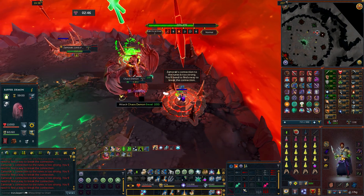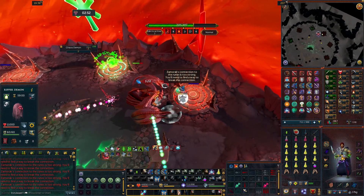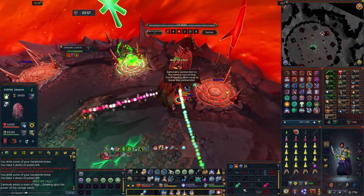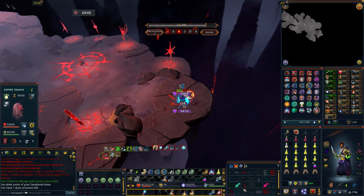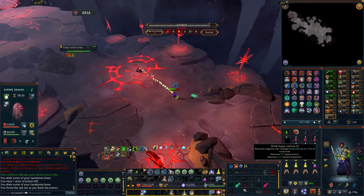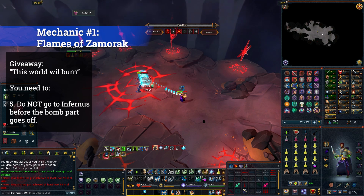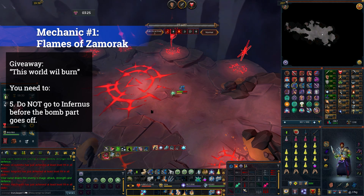Here's what I mean about multiple mechanics hitting at once: the Chaos Demon is low HP so I dealt with him pretty easily, but at the same time Zamorak did his Flames of Zamorak again and I barely turned on Deflect Melee. Then I rushed into Infernus to take care of the witch — that was a mistake. While the Flames of Zamorak explosion bar is still active and ticking down on you, if you go to Infernus, the blast goes off right away and does a lot more damage than usual. Do not go to Infernus until the Flames of Zamorak explosion has already gone off on you.